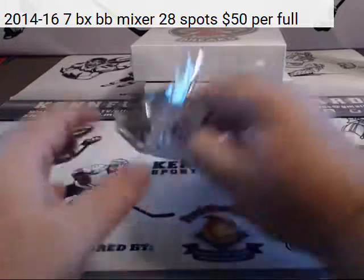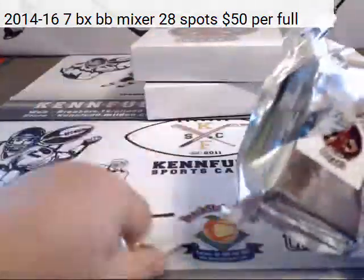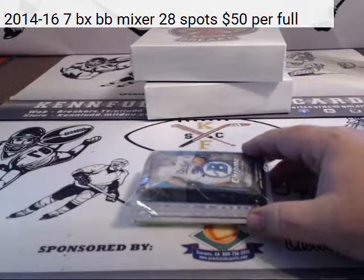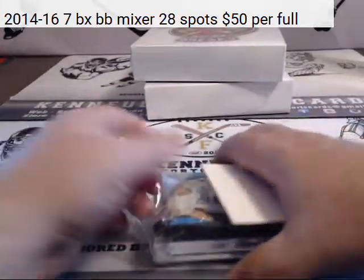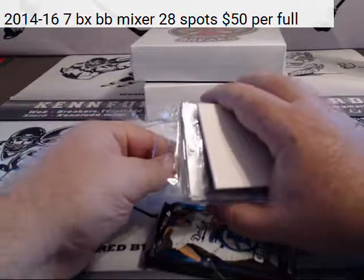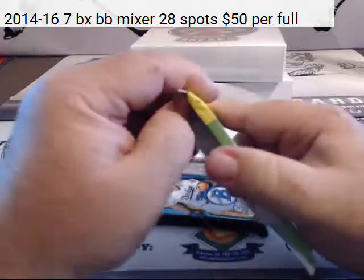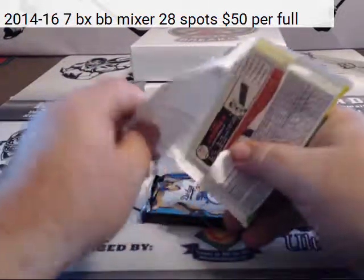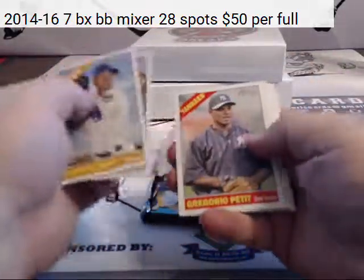We got three boxes of Fantasy Break Baseball, Bowman Chrome, and Heritage 2015. Bama said he's 0 for 7 — Giants and Astros for Bama.